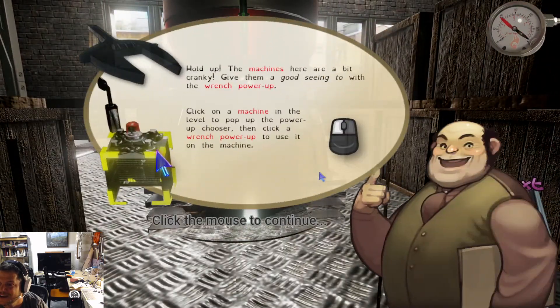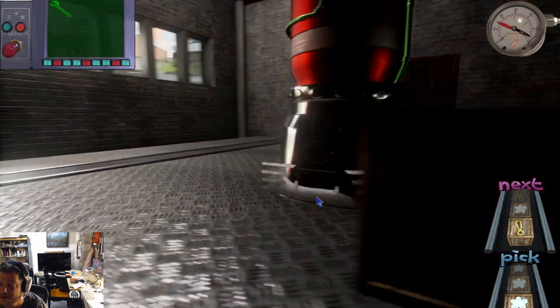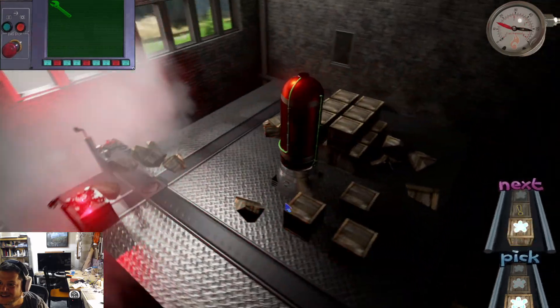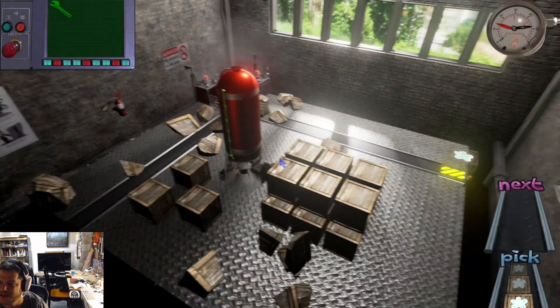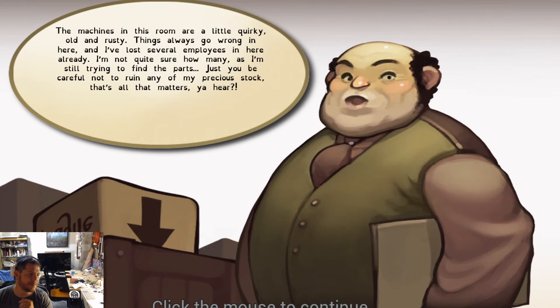Okay... wow, I really zoomed in — to what? The fridge? Oh, I guess I can — this is amazing, but it makes no sense. I don't even know how I would suspend them. This doesn't make sense. Alright, I'm gonna go ahead and wrap up. Things always go wrong in here, and I've lost several employees in here already. This game's a little Cocoa Pebbles. Just be careful not to ruin any of my precious stock — that's all that matters, you hear?